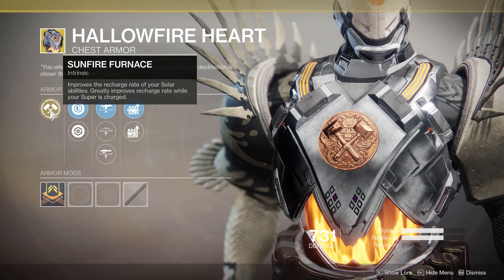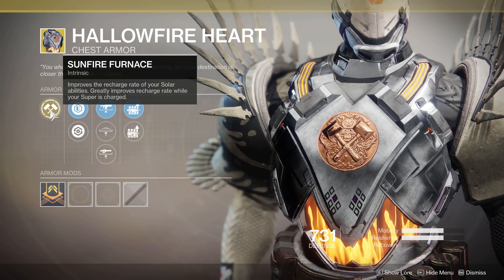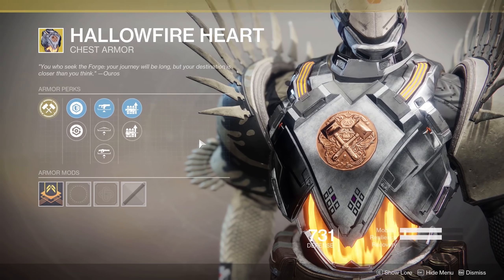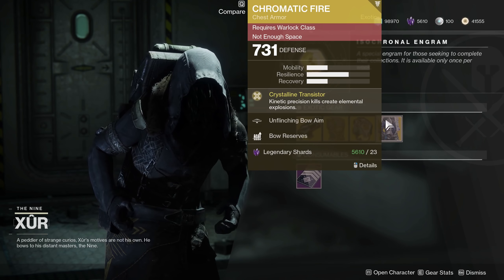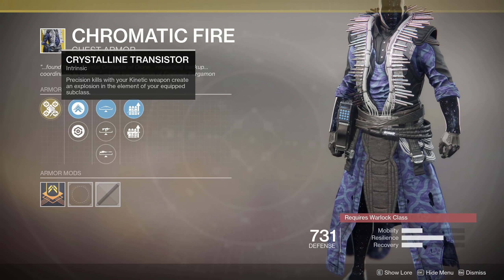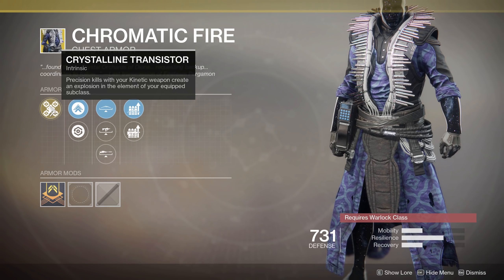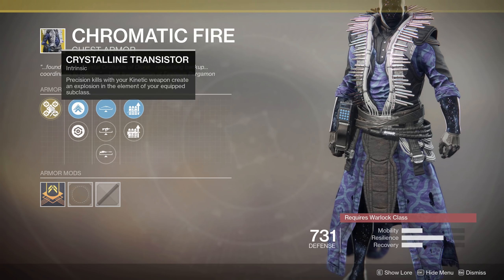Hallowfire Heart is for the Titans this week. We've got enhanced linear fusion rifle aim and enhanced unflinching bow aim — both decent perks, though with armor 2.0 mostly going away that matters less. Sunfire Furnace itself is pretty cool though: improves the recharge rate of your solar abilities, and greatly improves it while your super is charged. So if you don't use your super, you'll be getting grenades back pretty frequently — especially with modifiers like Brawler or Grenadier. You can throw a lot of grenades quickly. It's pretty fun. If you don't have this one, make sure you get it.